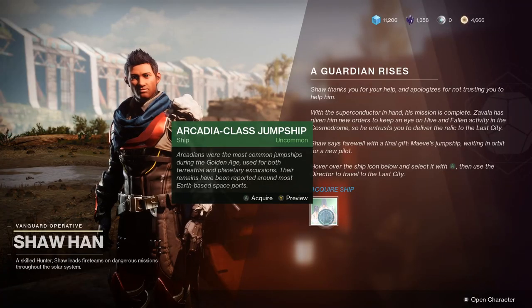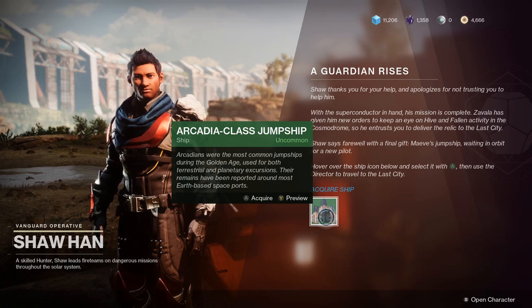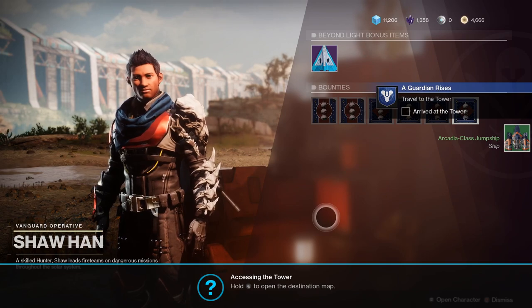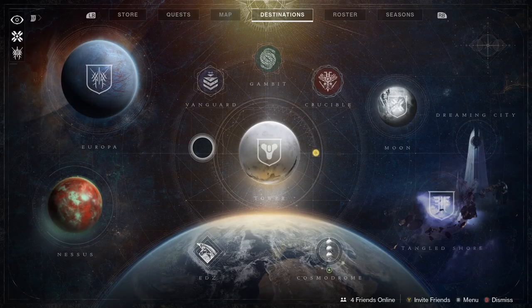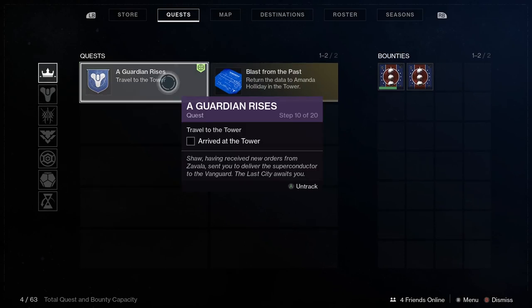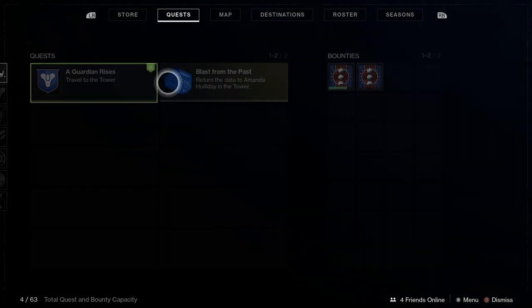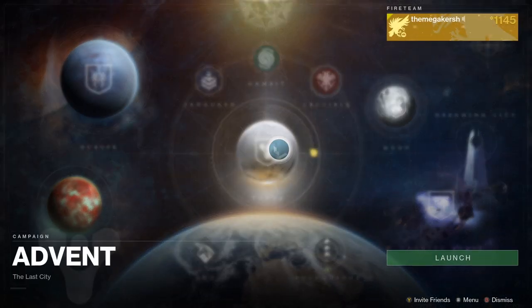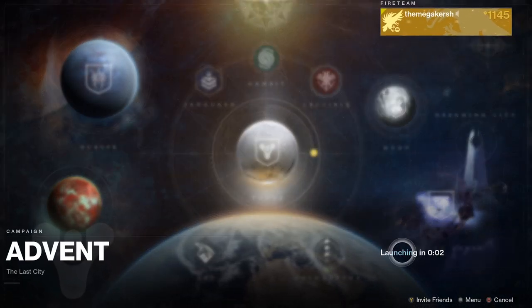Exotics are the pinnacle weapons and armor in the game. Speak to Shaxx and get your ship — now you can travel to other destinations. Your first port of call is the Tower and the Last City on Earth. This is your main hub area where a lot of NPCs live, plus your weapons vault. You can buy cosmetics and visit various vendors here too.